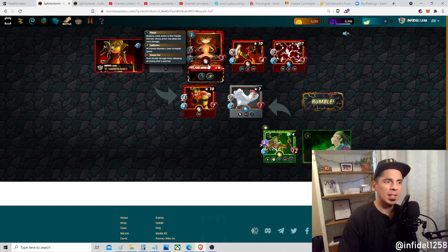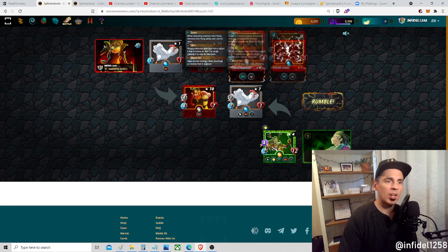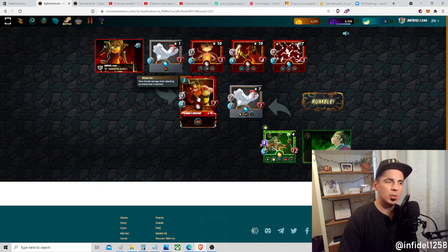We're using the full advantage of Pyre's speed plus taking advantage of the monkey with swiftness. And then we have the Kobold Bruiser who, for three mana cost, is hugely underrated with four speed - especially in context with Goblin Fireballer and Spark Pixies, because Kobold Bruiser has the knockout ability. This is an underrated card you guys definitely need to look more closely at.